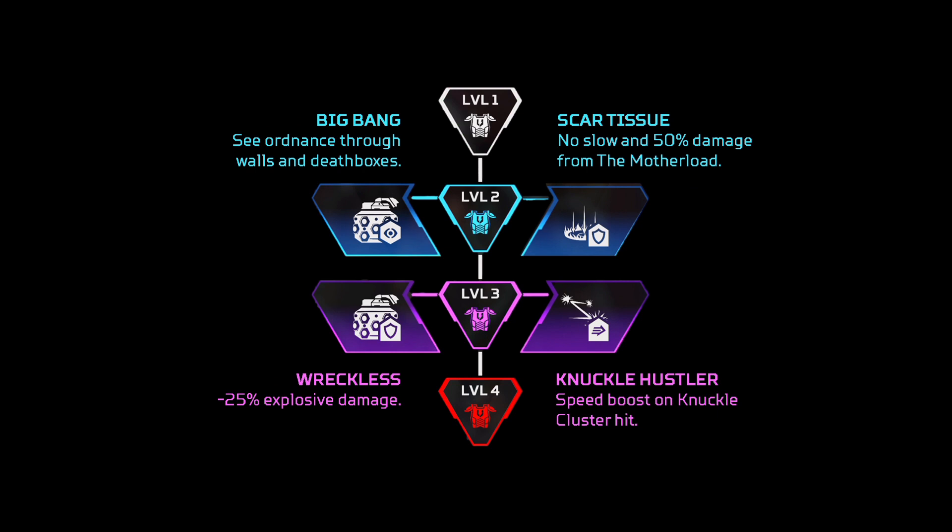For Fuse, we have Big Bang again — pretty bad perk. So what we're going to do is go for Scar Tissue, which is already overpowered. If you read that description, it's really good. And I would also go for Knuckle Hustler — you essentially get a speed boost when you hit someone with a Knuckle Cluster. So go for the two on the right.